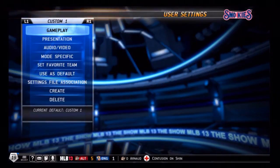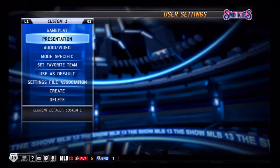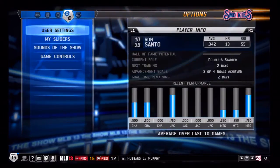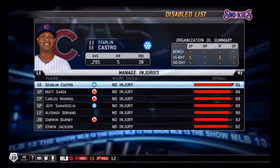What you're going to do is load up your Road to the Show — you can actually do this in the main menu, it's up to you. Basically, go to Settings and then General in the gameplay area, go down to Injuries. Mine always says on — change it to Manual, and that will allow you to control people going on and off the disabled list.